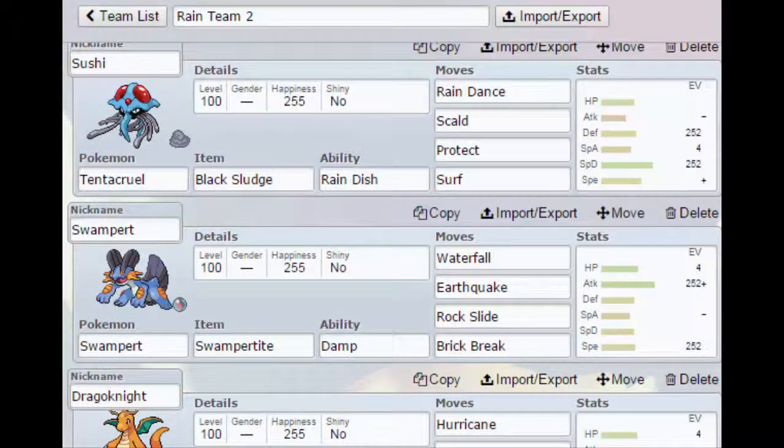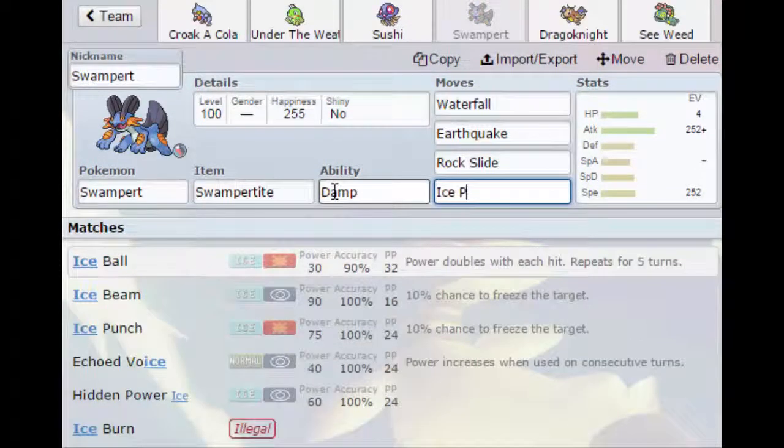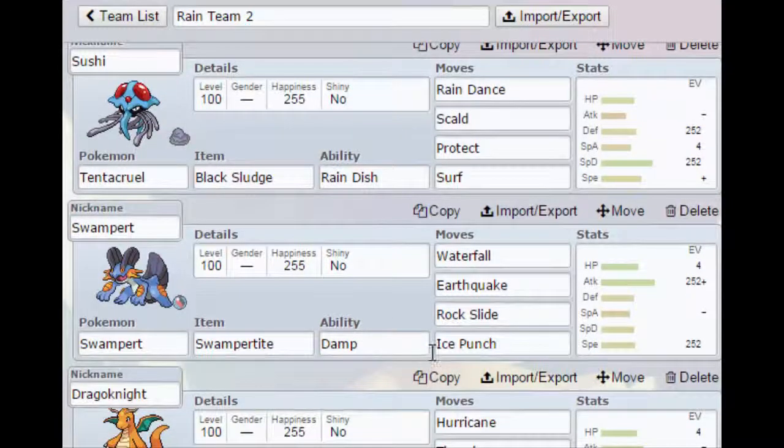Next we have Swampert, who has Waterfall, Earthquake, Rock Slide, and Brick Break. Actually, I'm gonna run Ice Punch on it instead of Brick Break, just because I like Ice Punch better. I forgot about that.